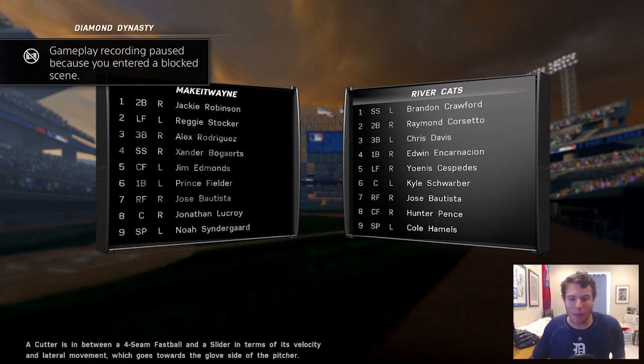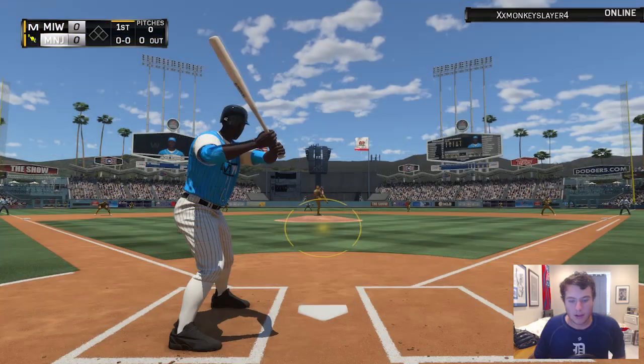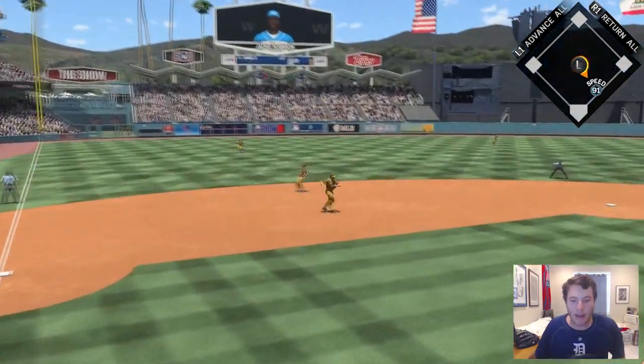Getting a look at my opponent's lineup — he has Brandon Crawford, Chris Davis, Edwin Encarnacion, Kyle Schwarber, Jose Bautista, and Cole Hamels on the mound. Once again we're getting Noah Syndergaard. Let's see if we can put things together, starting this game out with Jackie Robinson up to the plate.